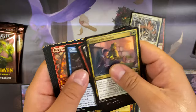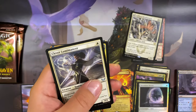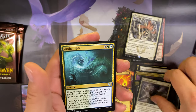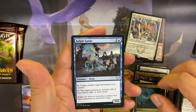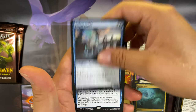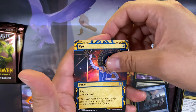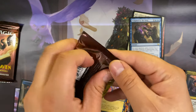Third pack. Clever Lumimancer, Aether Helix, Kelpie Guide, Tempered by the Oriq as our first rare, and Opt for the archive card. Last two packs coming up.